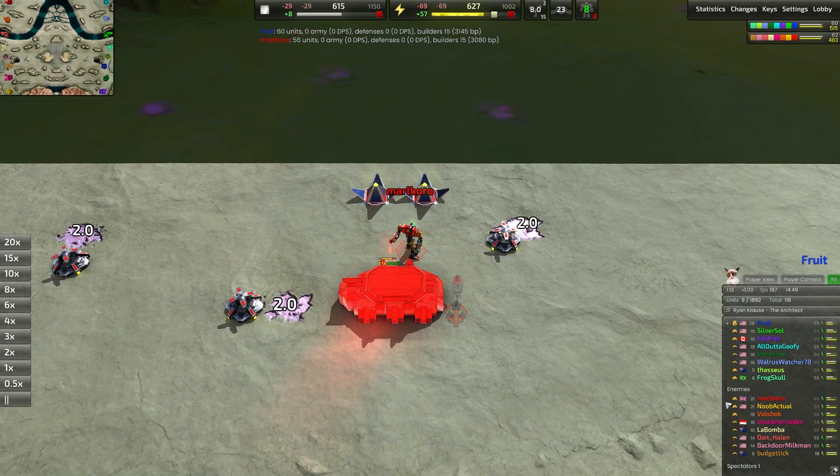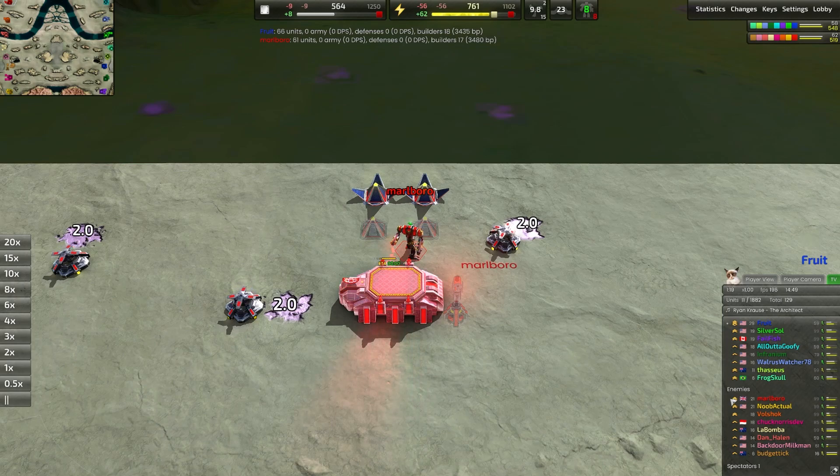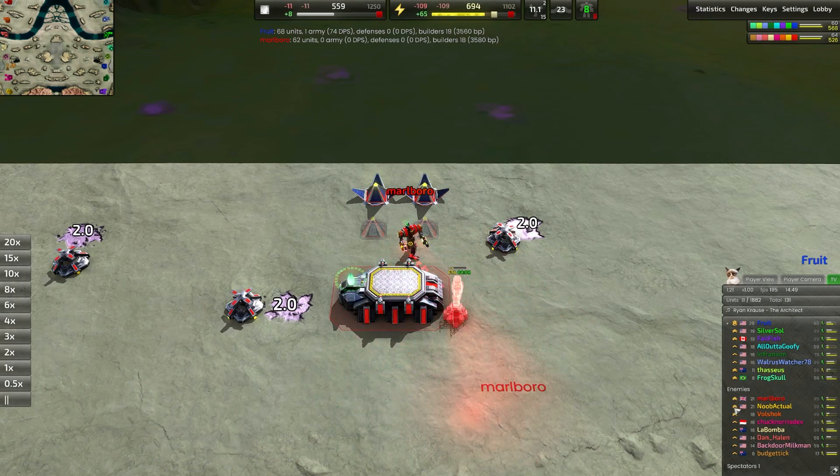The Chevrons, in case anyone's curious — I've mentioned them before but don't know if I've ever explained them. The Chevrons are your experience in the game; they just go up with how long you've been playing. The numbers next to your name are TrueSkill, so that's based on how many games you've won. You can sort of gauge how good someone is based on those two things.